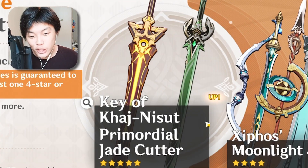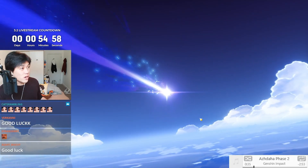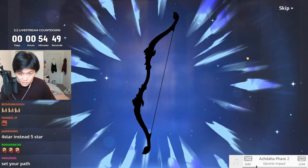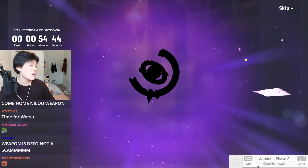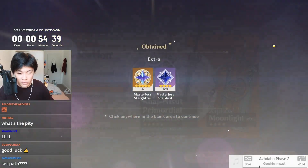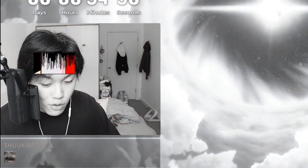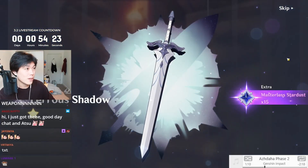I would like the Key of Khaj-Nisut and to end my misery. We've got the Dragon's Bane. Are we going to get any other four-stars? Double four-star multi — yes sir. Thank you. Wandering Evenstar. I would like to R5 the Siphos' Moonlight. I don't know how to say it, guys. I have set the path already, so don't you worry — it's coming home.